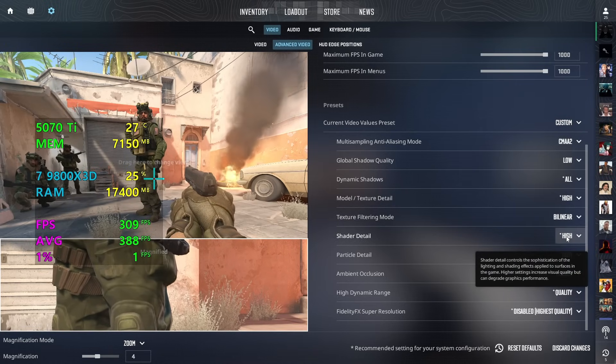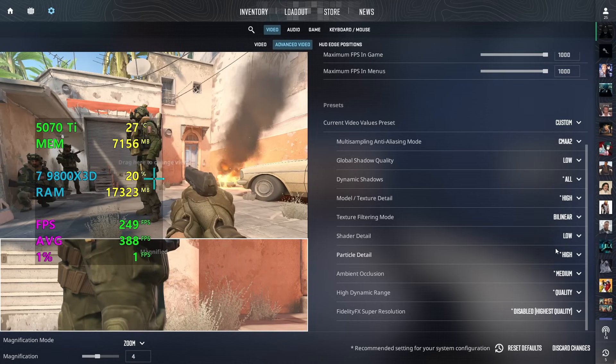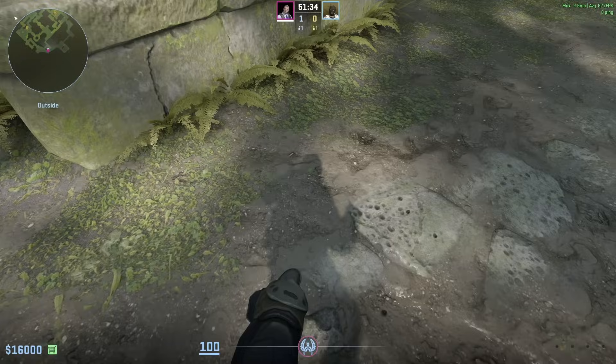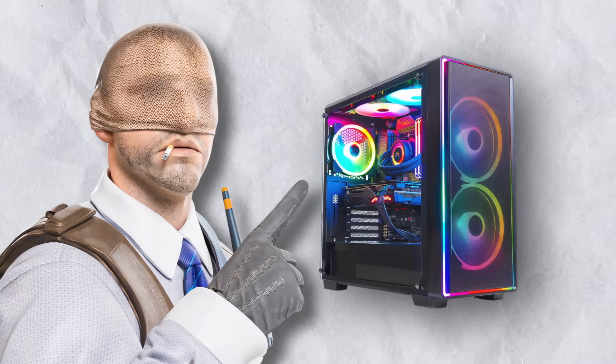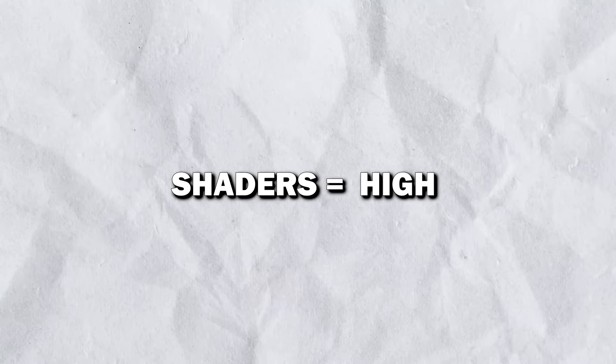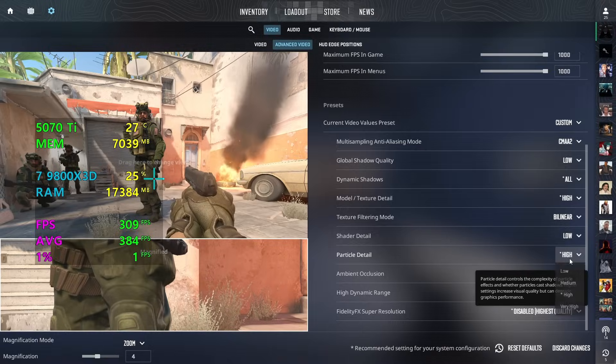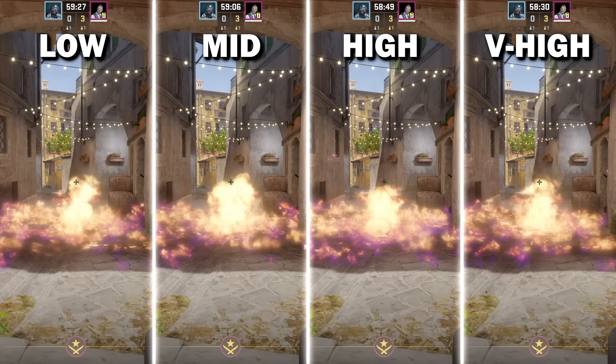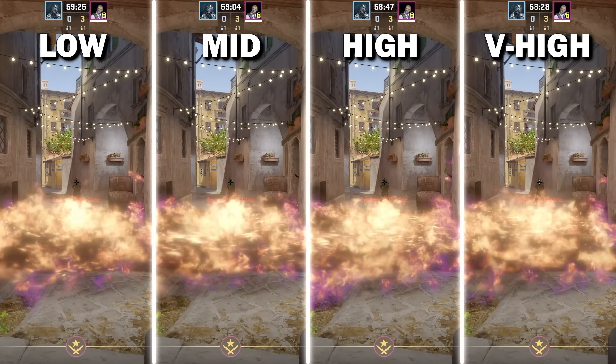Shaded quality is one of those settings that makes quite the difference. If you want the best FPS, then have this on low, which will reduce the quality of objects in the map and also help with the clutter. If you are on a very high-end system you can keep this on high, but for the best FPS and competitive advantage, low is the way. For particle details, set this to low as it doesn't really impact your visibility through molotovs, but it does increase your FPS.